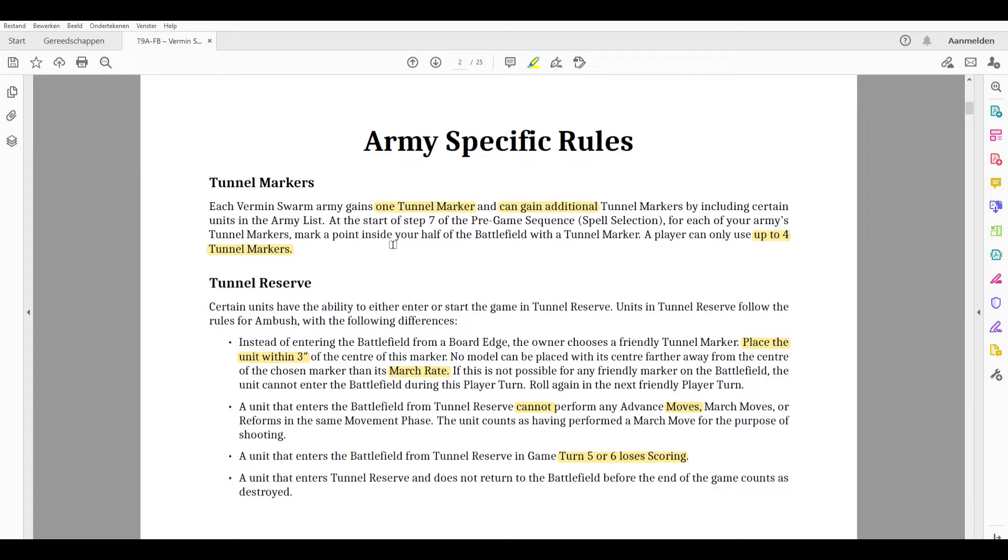Tunnel markers are placed at step seven of the pre-game sequence, which is during spell selection. By that point deployment, objective types, and terrain pieces like King of the Hill have already been set. I'm not sure this is the right order — it might make more sense for tunnel markers to appear before objectives so your opponent has more counterplay.